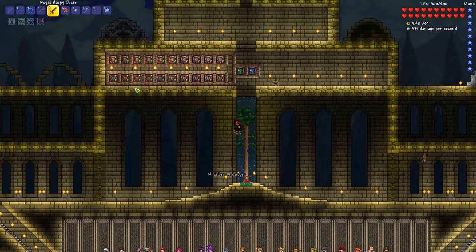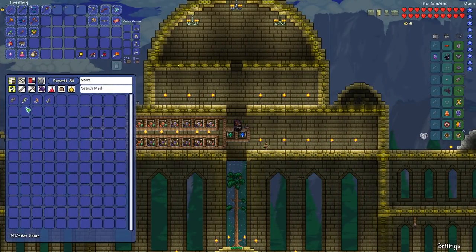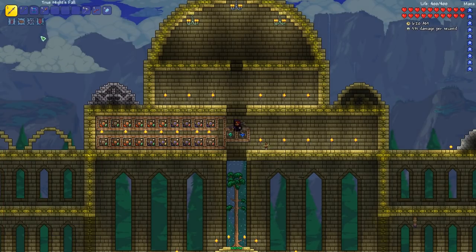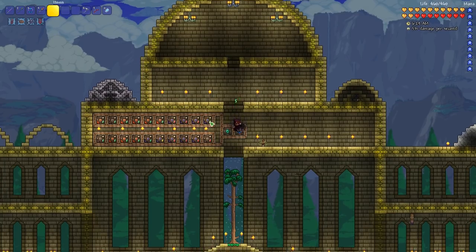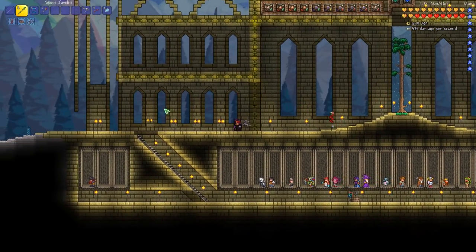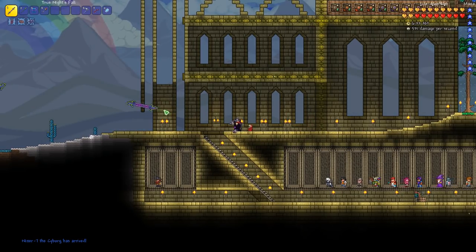So let's go and try to kill Duke Fishron now. I stumbled across two Truffle Worms already, which is quite convenient. And I should probably eat the life fruits I found so far. I actually wanted to find 20 and eat them all at once for video purposes, but I definitely need the extra life now since we are about to fight a hard boss.